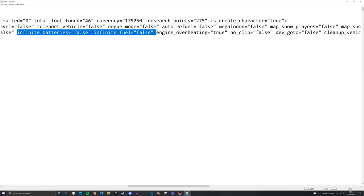Infinite batteries and infinite fuel are very important for setting difficulty. If you're brand new to the game, set both to true and you won't have to worry about electricity or fuel - your boat will just go. Just make sure you have your logic set up and pipes going to your actual propulsion systems.